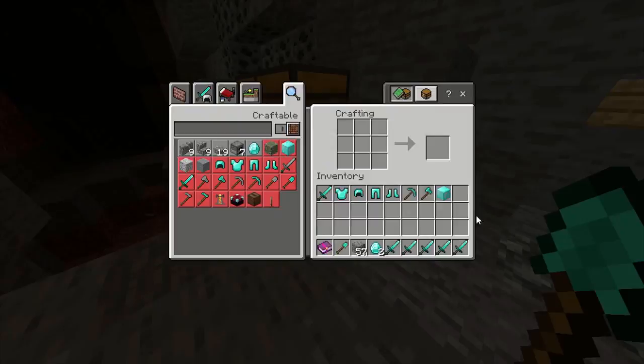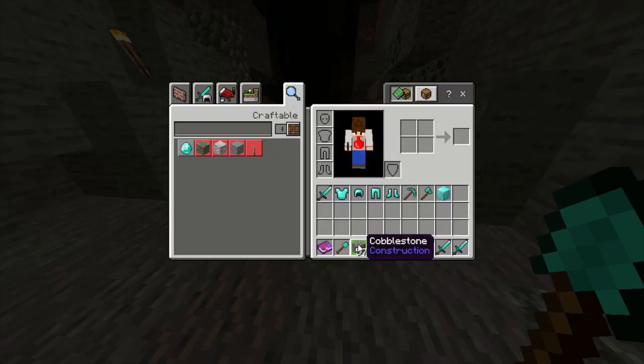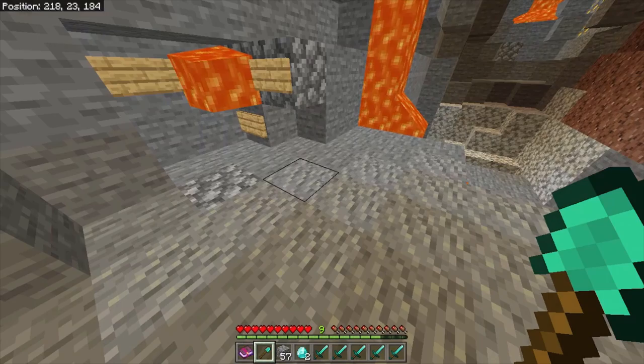Now it looks like we have an inventory full of stacked loot — a full set of diamond armor, a full set of diamond tools, a bunch of swords, and an extra diamond block. However, we literally only have 57 cobblestone and a few sticks in our inventory right now. Everything else is completely fake; our real diamonds are in the chest.